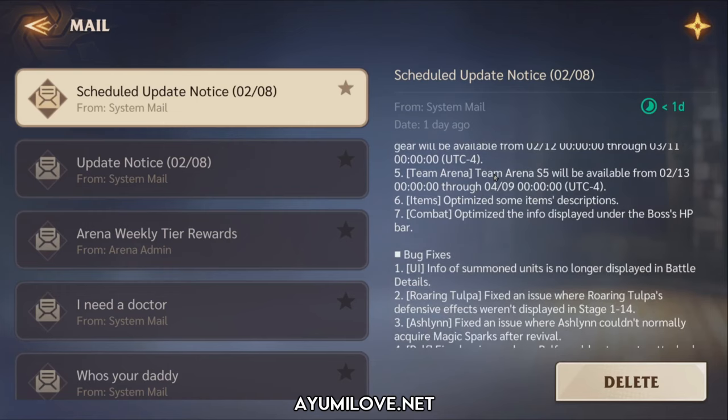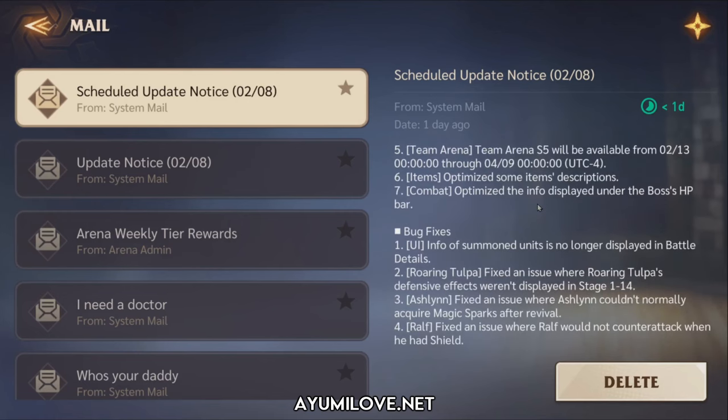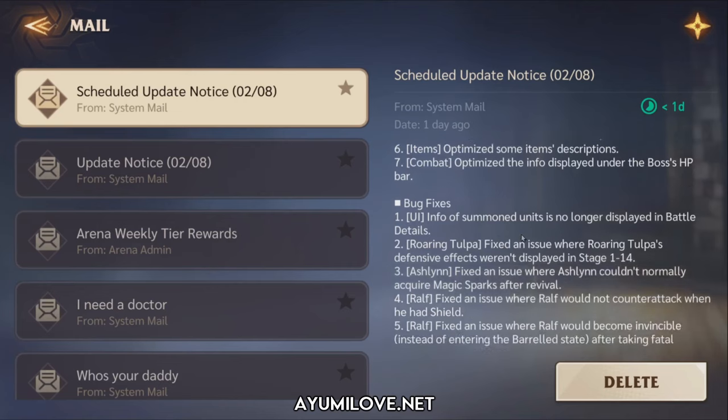The fifth update is Team Arena Season 5, available from 13 February till 9 April. They have also optimized some item descriptions and the combat info under the Boss HP bar, so we can check out what debuffs are listed below the boss HP bar.